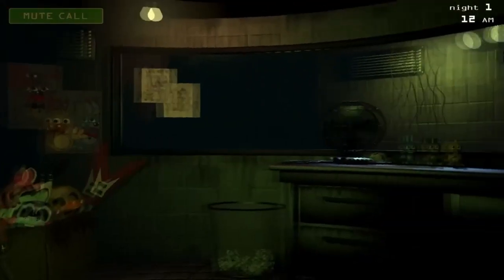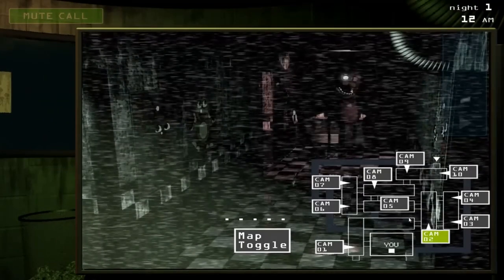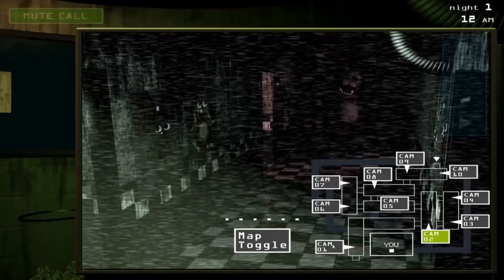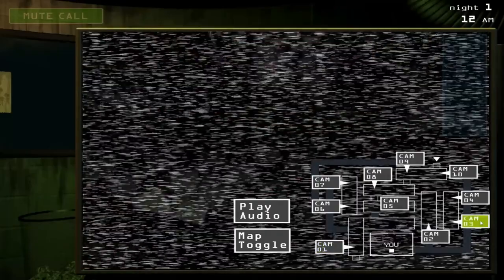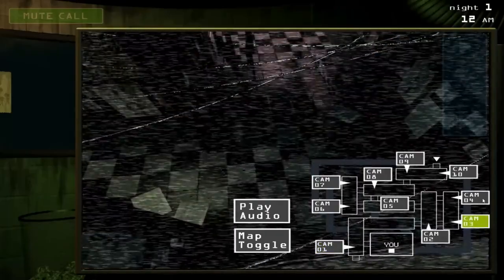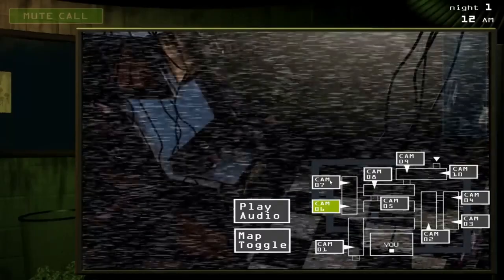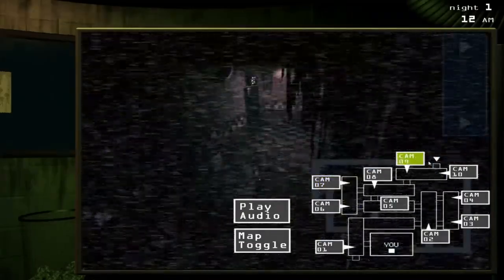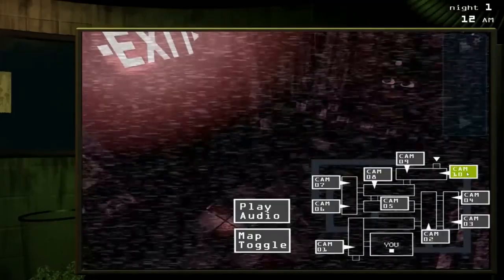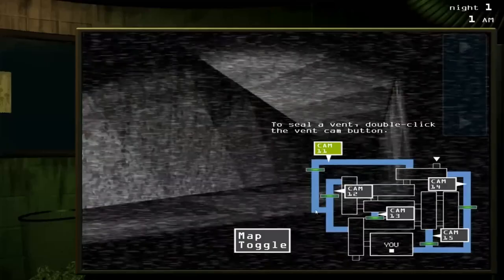After a whole four months, we have Five Nights at Freddy's 3 — the end of the series. Because of this, this entry in particular is very secretive and lore heavy. It was trying to give the series a satisfying conclusion, and the tutorial reflects this. We get another phone call, this time from a character called Phone Dude. Unlike the first game, he says nothing about gameplay at all. He tells us about the attraction we're working at but says nothing about how to defend against the threat of Springtrap — and that's because Springtrap isn't here yet.